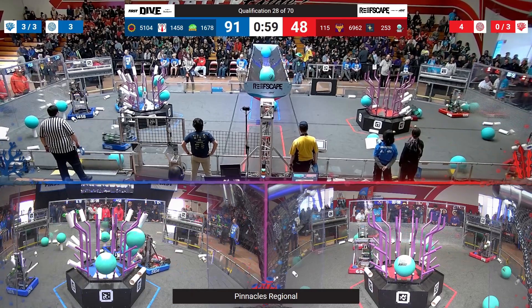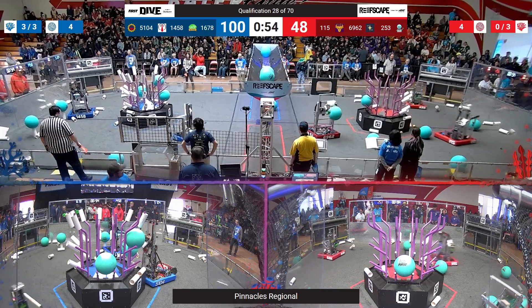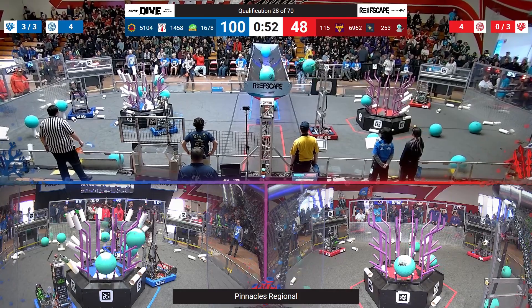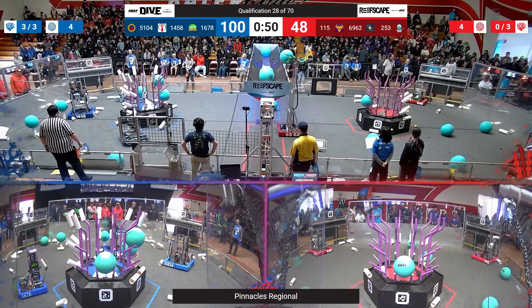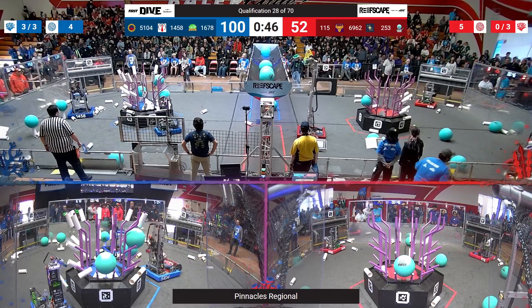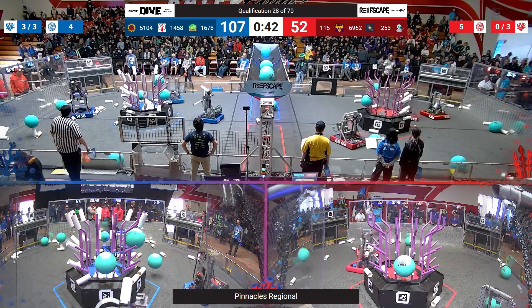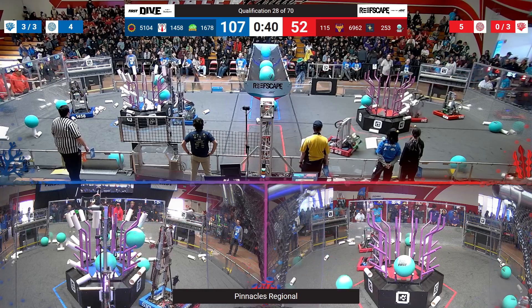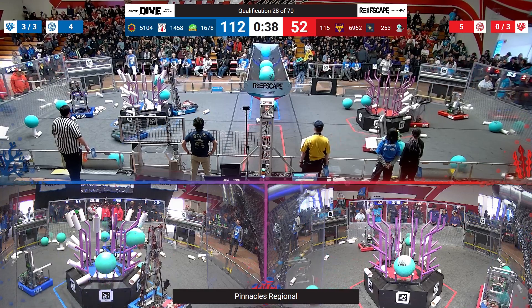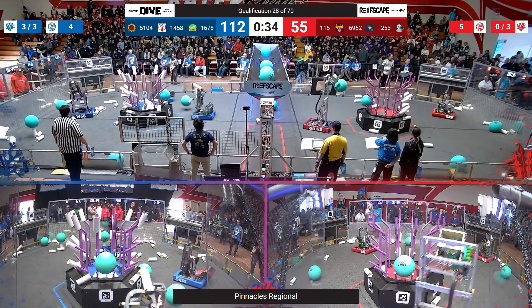We might have the cooperation point now. Blue Alliance is feeling real happy as they just need to get five coral on three of the levels. They're looking like they have three or four. Make that one more into L1 and they'll have it — and there we go. That looks like three for three on the L1 levels, giving the Blue Alliance the coral ranking point. But now they want to raise the score — they want that average match score as high as possible.